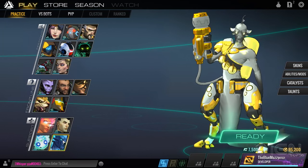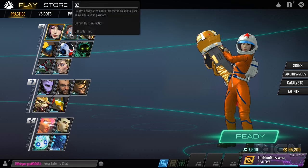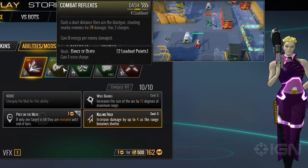Atlas Reactor currently has 17 characters, or freelancers, to choose from, but more show up just about every month. The freelancers are divvied up into firepower, frontline, and supports, and all of them have skins and an extensive progression system to boot.